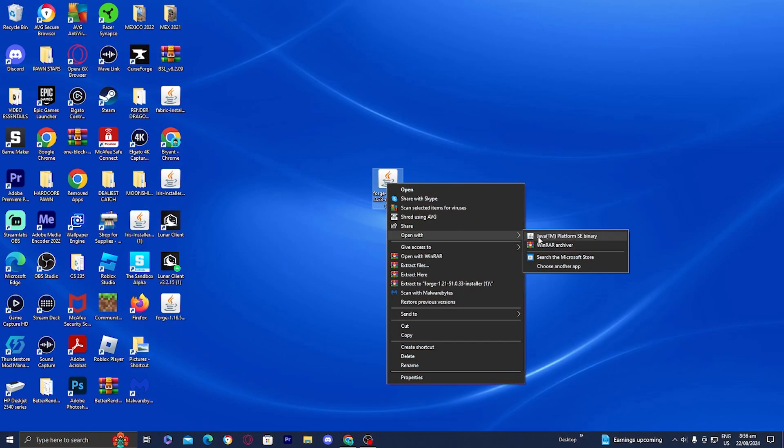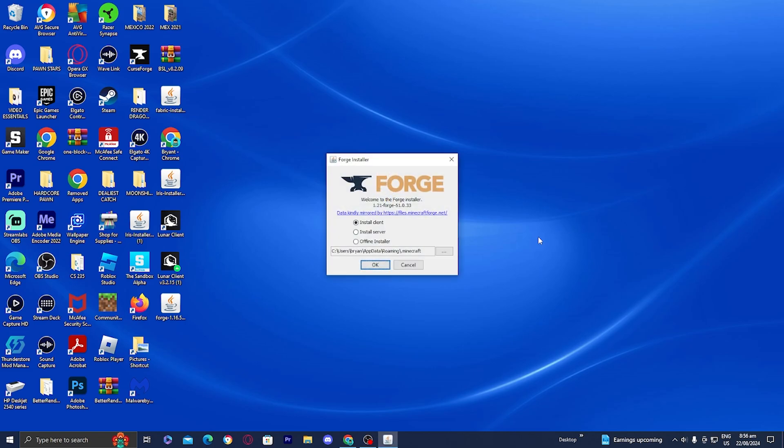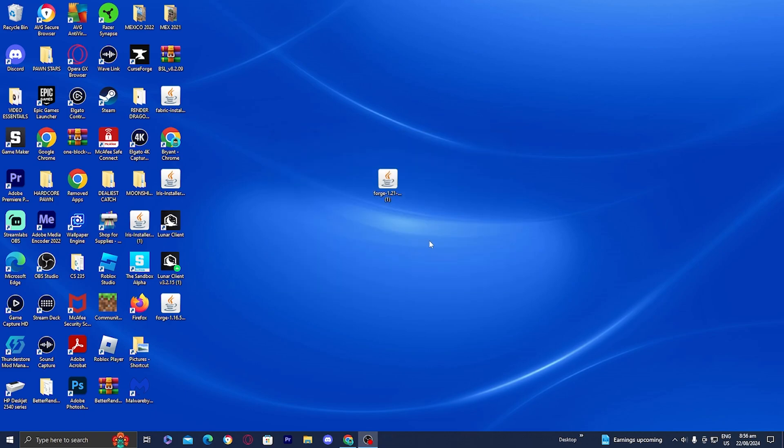Once you have Java, you should get the option to open with Java. Press on that and if everything was done correctly this menu should pop up. Press on OK and it will install Forge for Minecraft, then this confirmation screen should appear — go ahead and press OK once again.